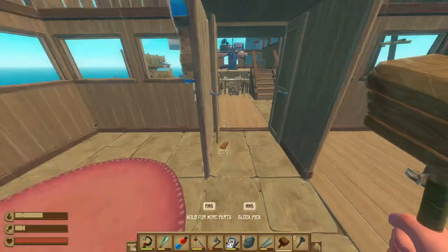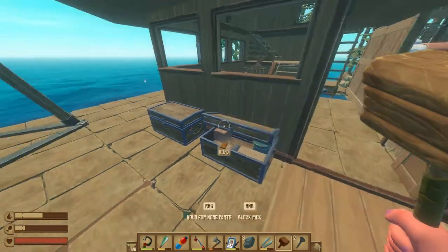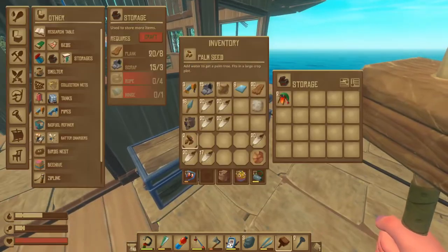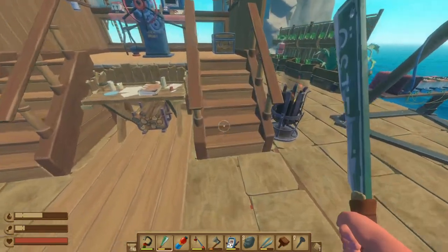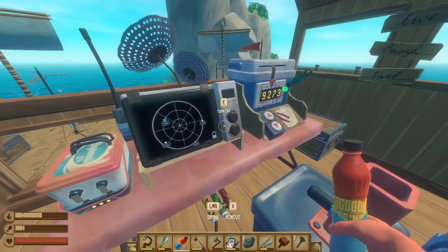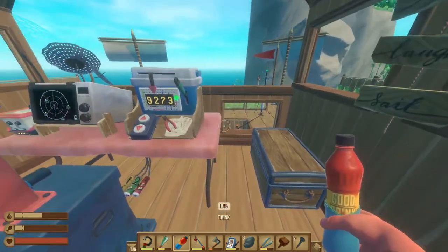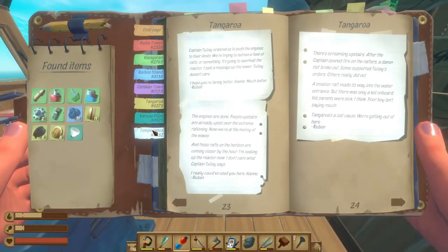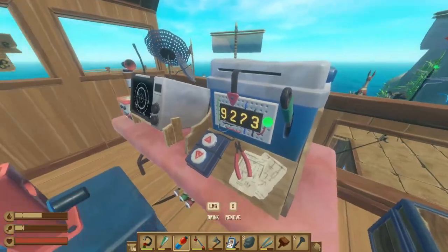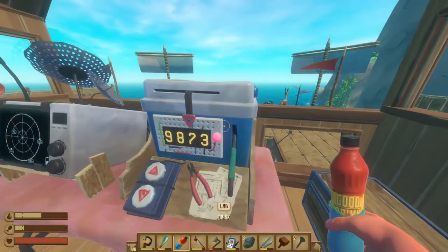Whoa, look how quick the mango filled that up. The mango and pineapple fill up the biofuel really fast, yeah. It's nice — beats take a bit. So if we head out, we are headed to Temperance, right? 7, 8, 3, 2. Anchors up. 7, 8, 3, 2.